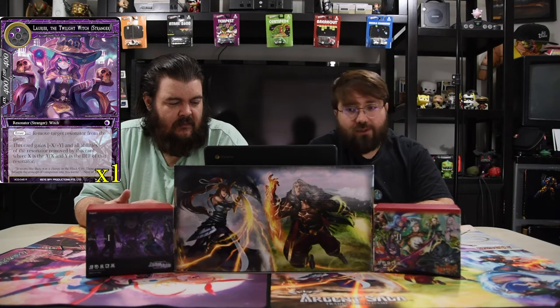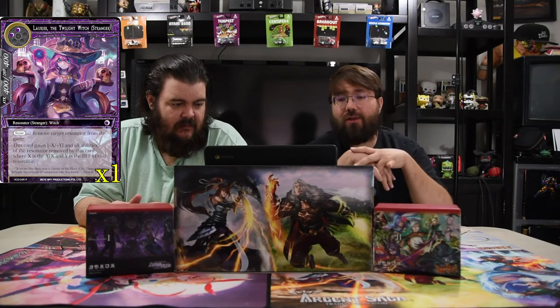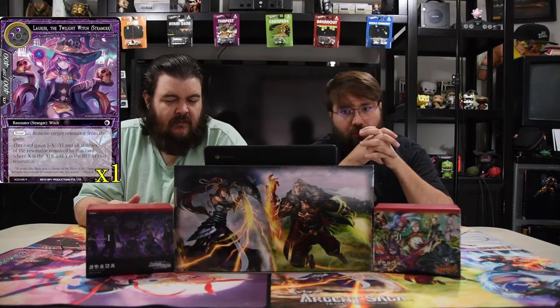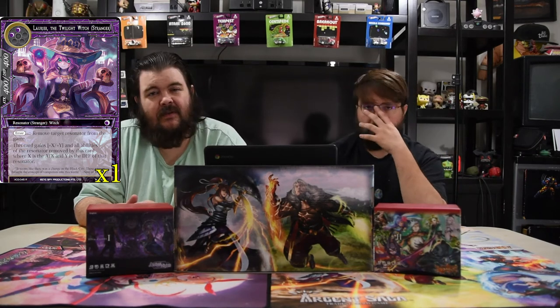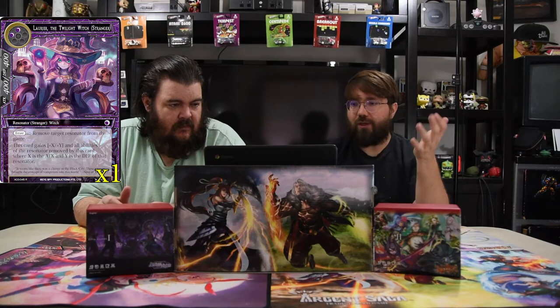Laurier, the Twilight Witch — two darkness for a 4/4. On enter, remove a target resonator from the game. Then this card gains +X/+Y and all abilities of the resonator removed by this card, where X is its attack and Y is its defense. Pretty cute — you can remove an opponent's threat or even one of your own swiftness strangers that already swung, then play Laurier to be a big beater and swing again with bigger damage.